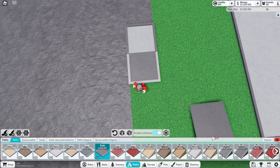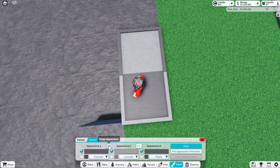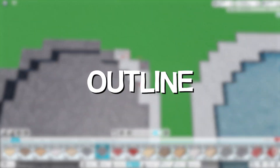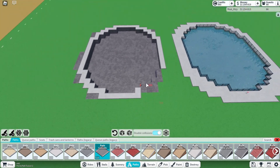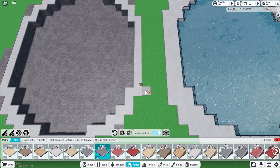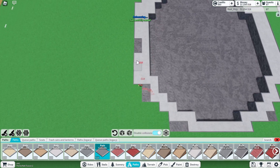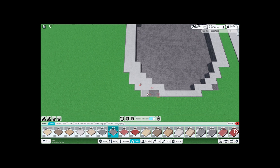Now we're going to grab this path. Basically what I did is I got the default path colors, grabbed the color, and switched the appearance - and boom, it's just a whole outline of the little shape we made. It is a little small the way I'm doing it, but you can make your pond a little bigger. And now we're just adding a second layer of this concrete, so people can actually walk out here and look at the show.